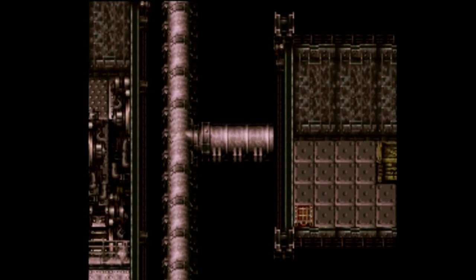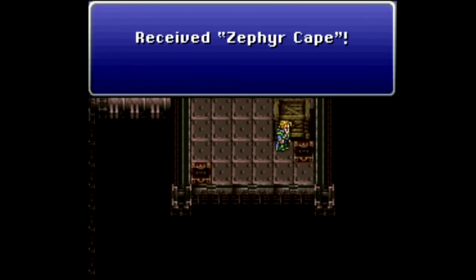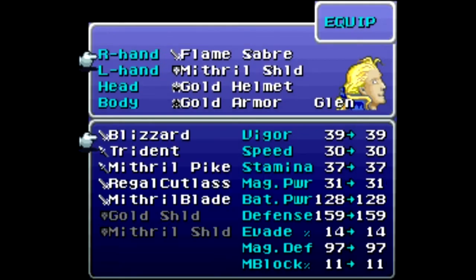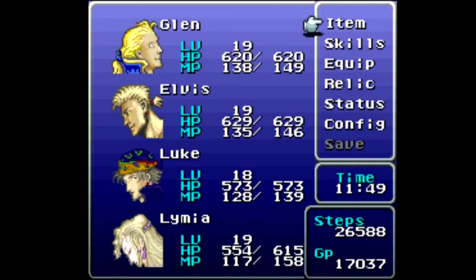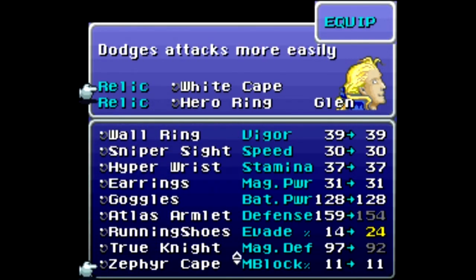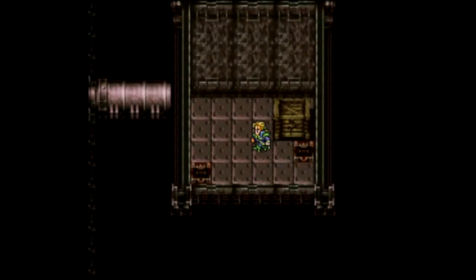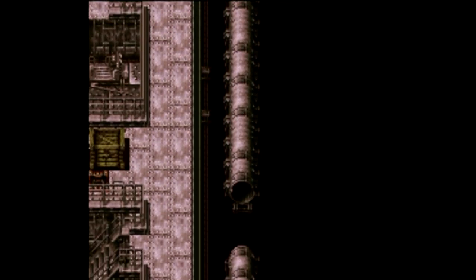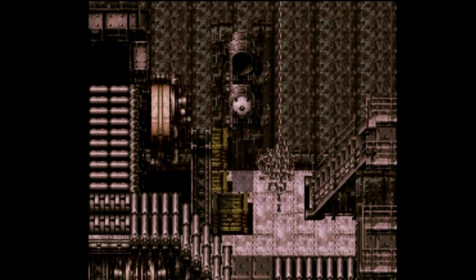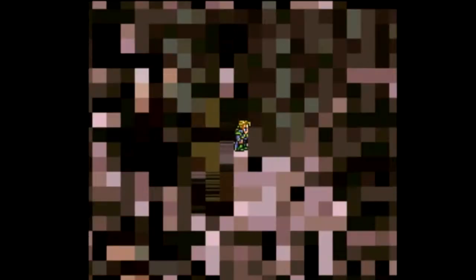Through here we can find a Blizzard Sword and a Zephyr Cape. The Blizzard Sword is pretty much the same as the Flame Saber or Thunder Blade except it's ice elemental. The Zephyr Cape is useless because it's not as good as the White Cape, which I have plenty of — and it affects primarily evade, which is broken in this game.